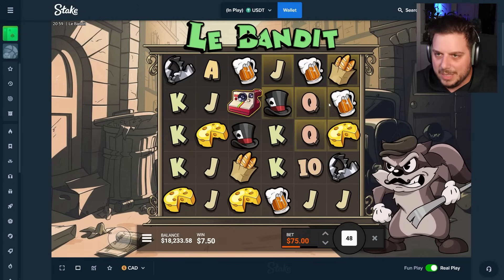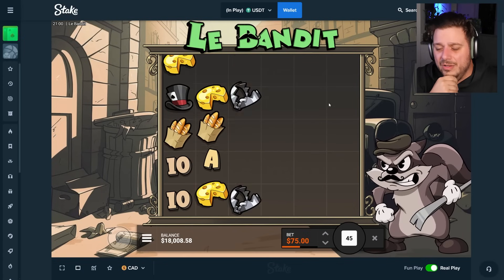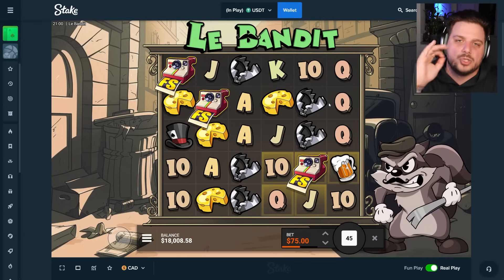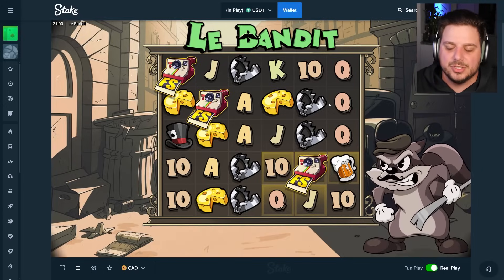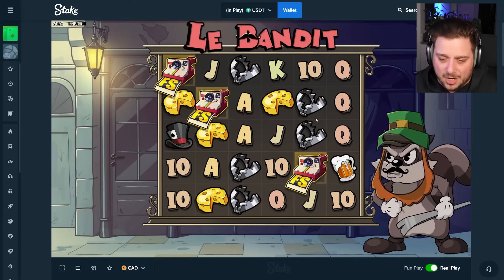La Bandit at 18k, 15k start on Stake. You already know — best casino hands down. Use code STANGG on Stake and Stake US. I give away $30,000 every single month. If you need help signing up, just DM me on Discord.